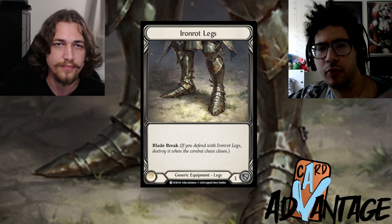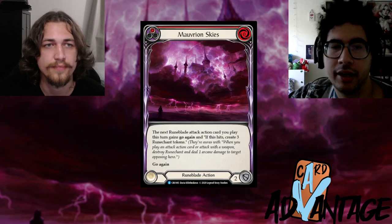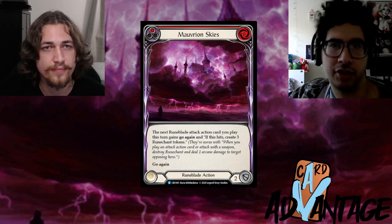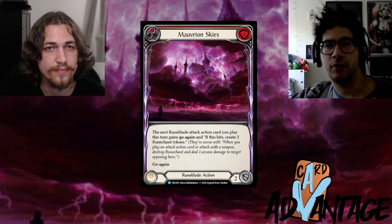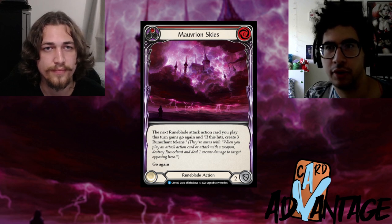A great example is Maverine Skies from Runeblade. If the opponent comes in with Maverine Skies and a four-damage attack, and you block with a card from your hand plus equipment that blocks for one, that whole portion of your block — your four-block card plus equipment — actually blocked for seven.